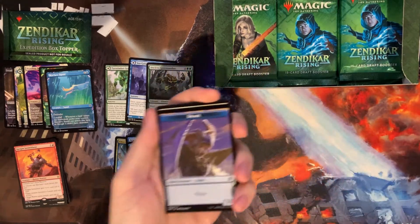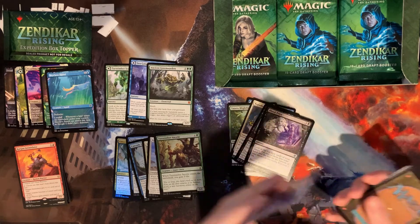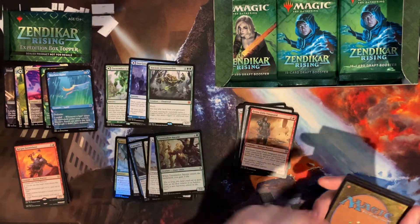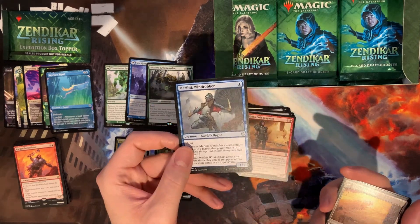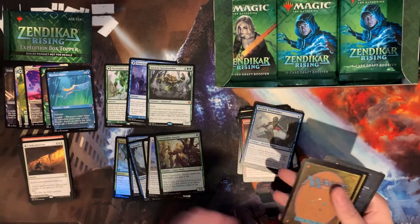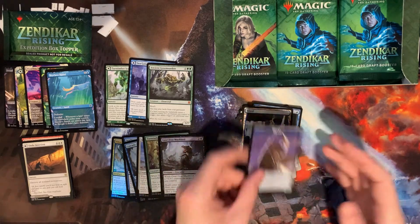We get a foil Turntimber Symbiosis and an island. I guess it's not considered a checklist card anymore because there's nothing to check off. Look at that drake token — just an angry, angry drake. There's a black common. Kor Fata — it seems like there's a lot of nicks on the top of the cards, especially commons. There's a rare flip card: Ondu Inversion — destroy all nonland permanents. Our foil is Muck Lord, and our land along with our token.